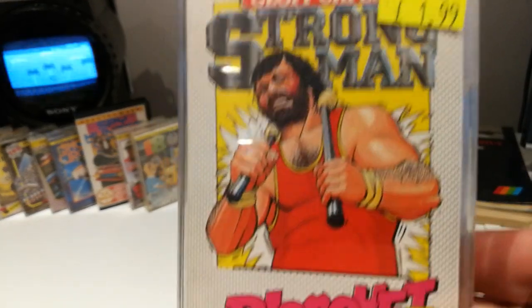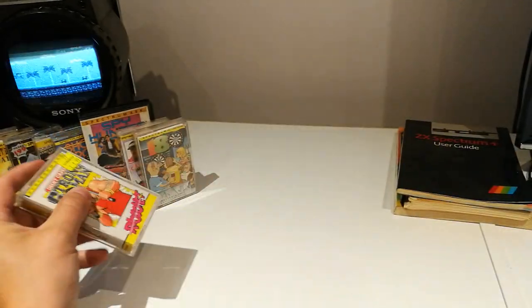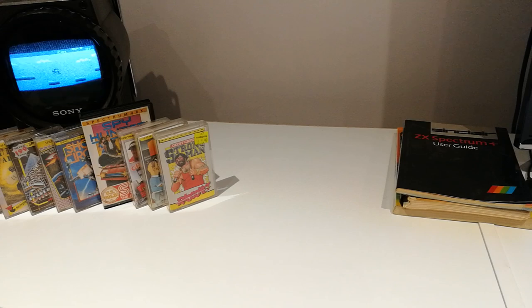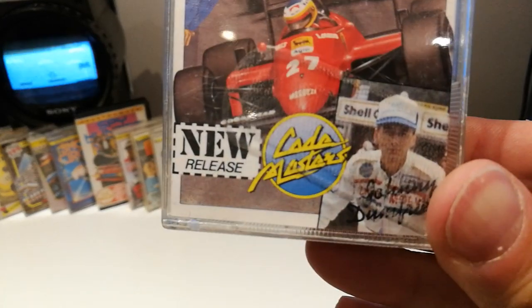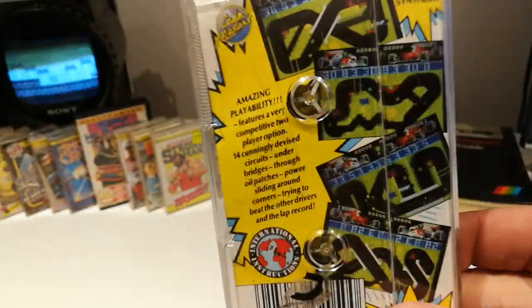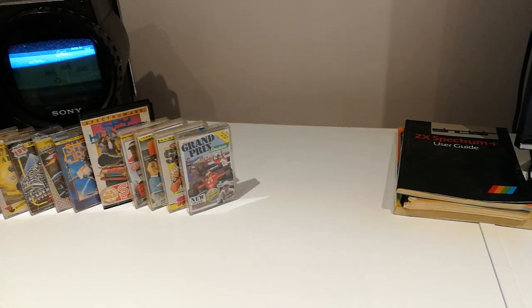Jeff Capes — another one with the sticker still on — Strongman. I wonder what we have to do in this — probably one where you have to hammer the keys. What we got next? Another Grand Prix game. I don't know who that is in the corner — Johnny Dumfries. Grand Prix Simulator — that looks a bit like Super Sprint. I like this sort of thing, yeah I really do like the top-down view races. It's something I tend to be quite good at.